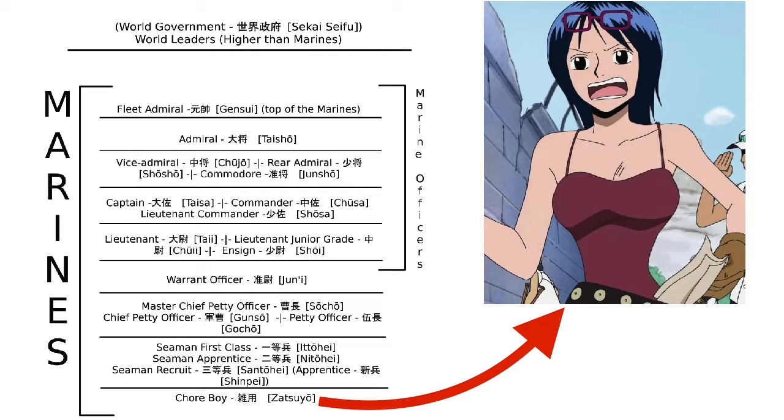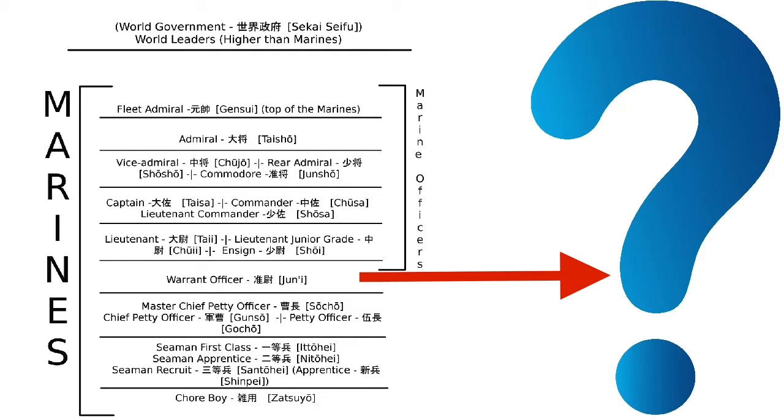The Warrant Officer is the next rank you must achieve. The Warrant Officer is like the middle rank — it is a rank you have when you don't have too much power or influence, but you have enough that you could probably get a meeting with a higher-ranking officer, to some extent.